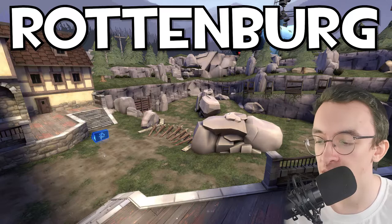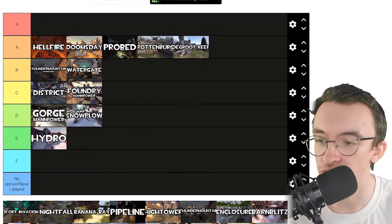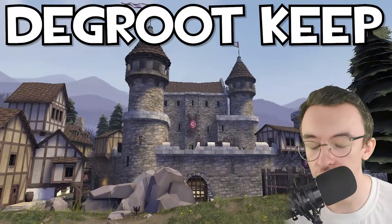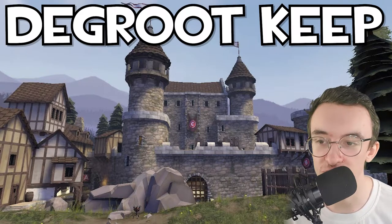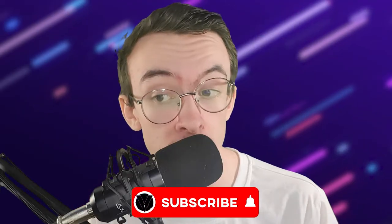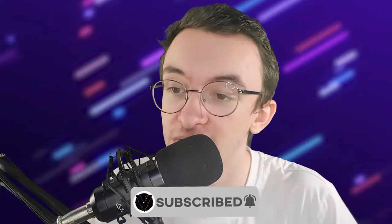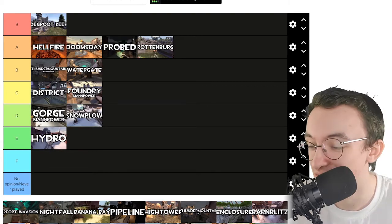Rottenburg — this is an MVM map, Two Cities. I have a lot of experience on this. I like it; it's a good MVM map, probably one of my favourites. Actually, you know what? It's A tier. It goes with Gravel Keep — both A tier maps. We've got the medieval theme; I love that. I wish there was a medieval update. They could make Rottenburg a payload map. Both medieval themes get A tier because I just love it. Actually, Gravel Keep is exclusive to medieval mode, so that's S tier because medieval mode is fun.